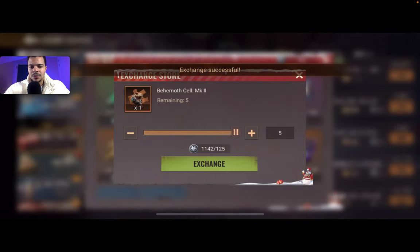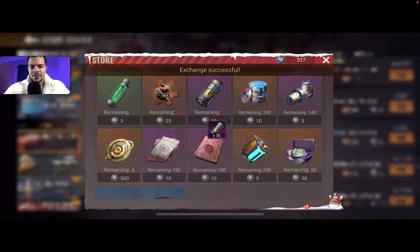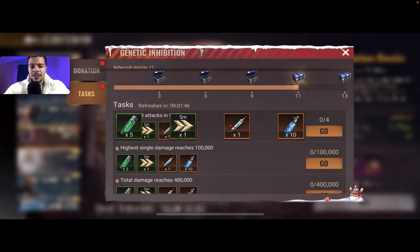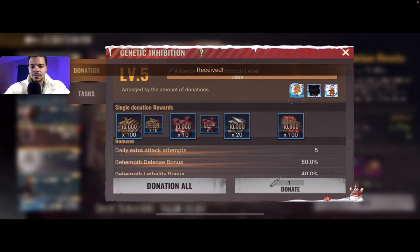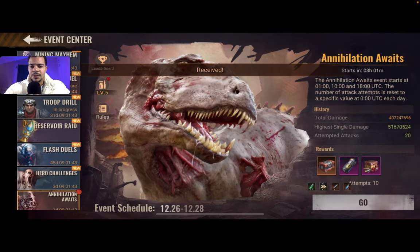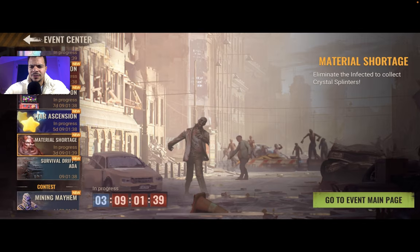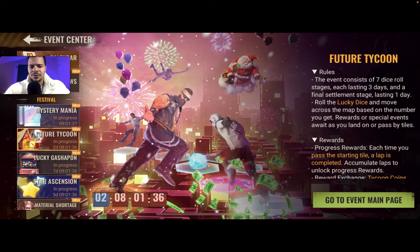Let's claim this dino bio batteries. I could use more bio batteries if I wanted to. Let's claim this here. Why is there a red dot on tycoon? Let's do the 10.